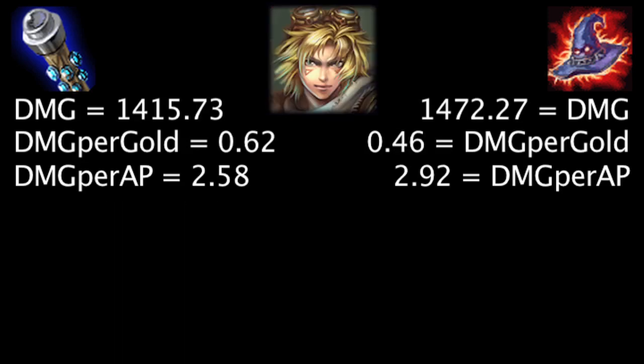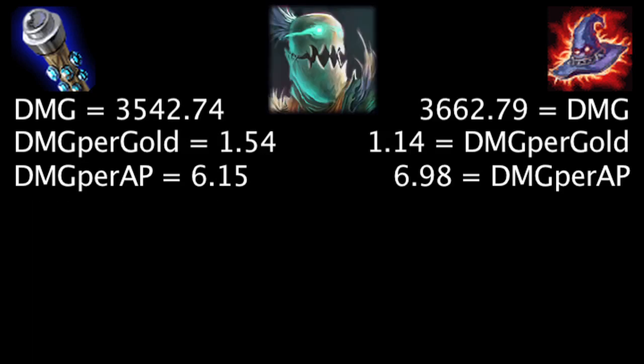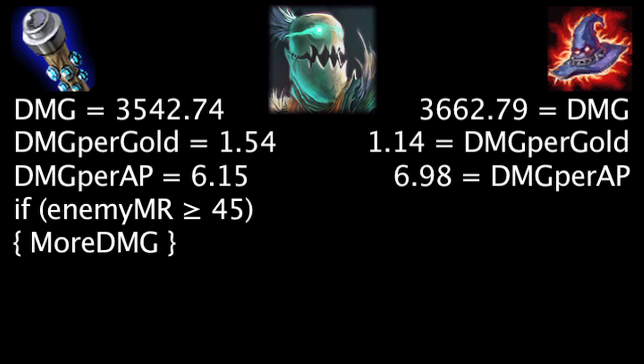On Ezreal, at first the Death Cap will deal 56.54 more damage, the Void Staff will grant 0.16 more damage per gold, and the Death Cap will deal 0.34 more damage per ability power. Against 48 magic resistance, the Void Staff will deal more damage than the Death Cap. On Fiddlesticks, at first the Death Cap will deal 120.05 more damage, the Void Staff will grant 0.4 more damage per gold, and the Death Cap will deal 0.83 more damage per ability power. Against 45 magic resistance, the Void Staff will deal more damage than the Death Cap.